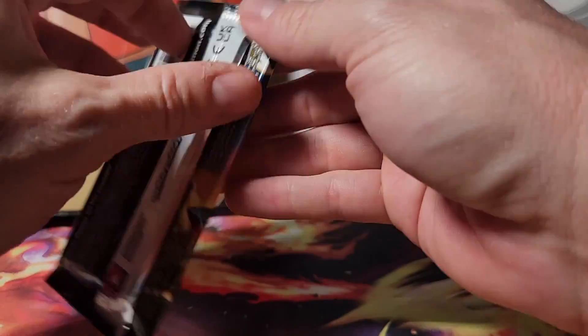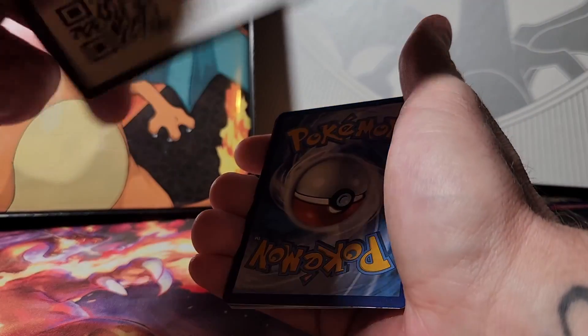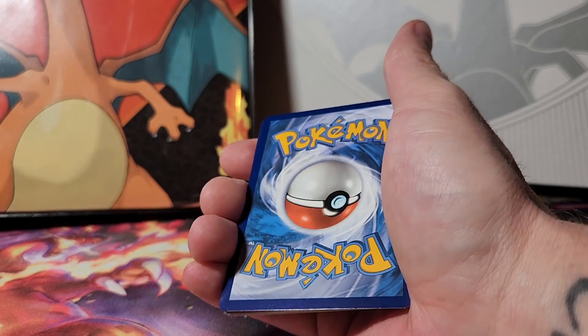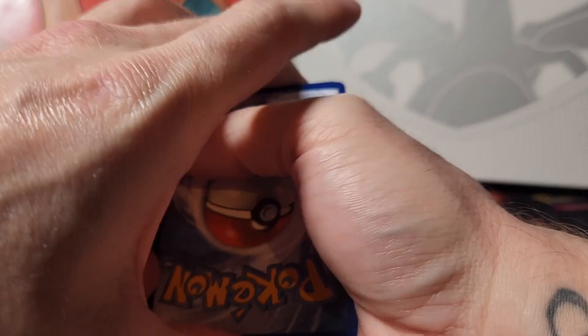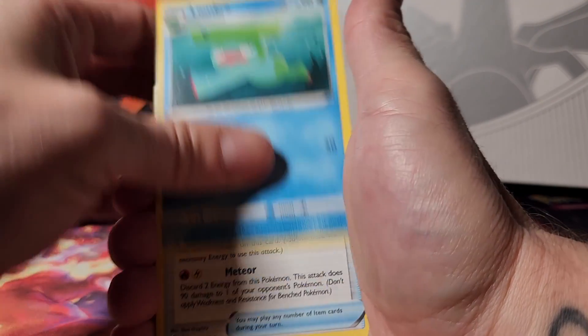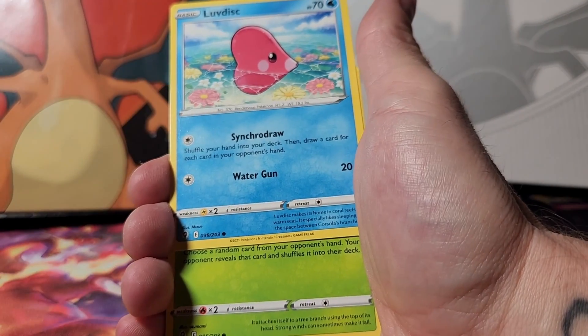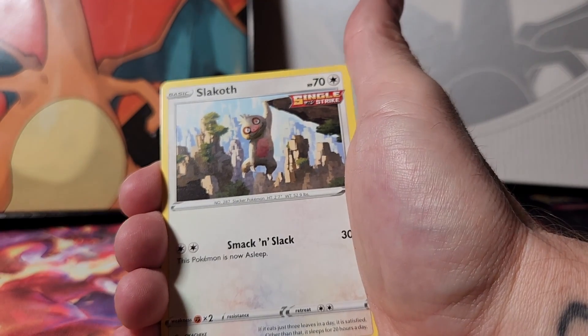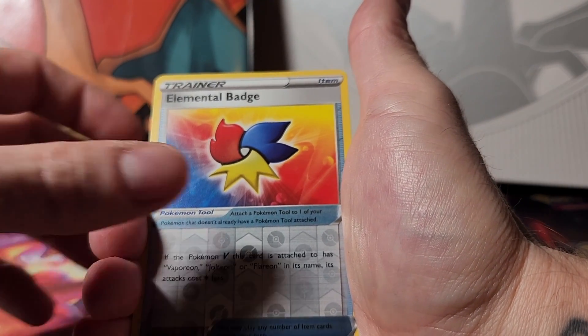Two packs left — another Evolving Skies. Come on, one more decent card. I don't think we've pulled anything other than a V and a couple of full arts — it'd be nice to get a V-Max. One of the other things I'll probably do in the next couple of videos is those gold master mystery boxes I've seen online that have a guaranteed graded card and an older card. Energy, Lombre, Scroll of the Flying Dragon, Fletchinder, Love Disc, Slack Off, Flabébé, Carvanha, reverse holo Elemental Badge, and a Milotic rare — no hits on that one.